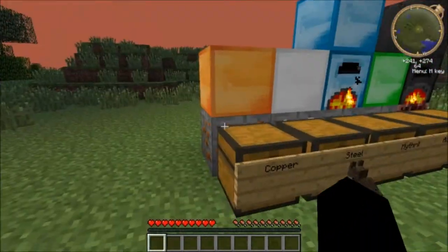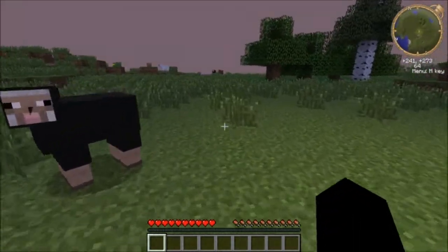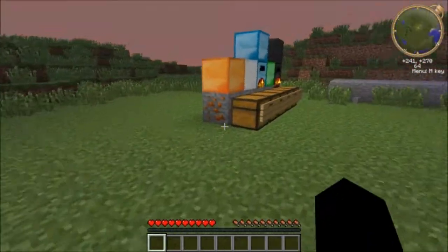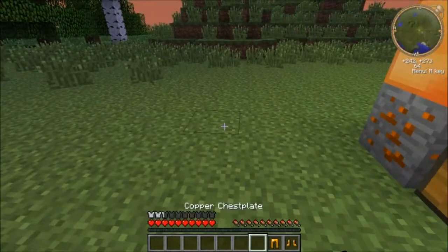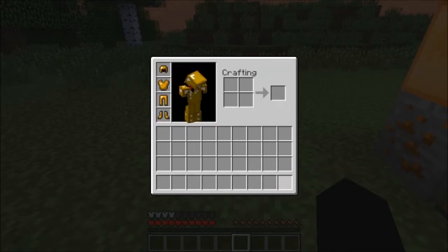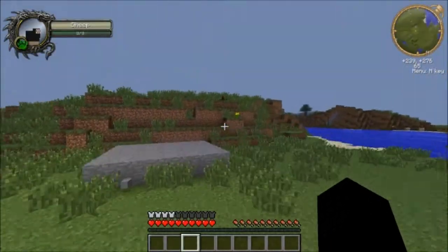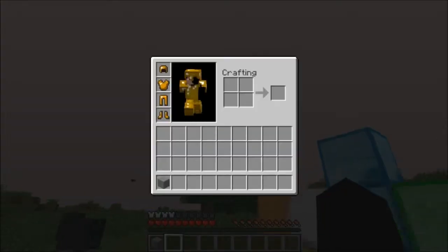First up we got copper. This is the ingot - you can find it in your regular world just under the depths of the earth. It's pretty common, probably like as common as iron, maybe a little bit more. This is how good the armor is: the helmet is as good as an iron one, chest plate is as good as leather, leggings as good as leather, boots as good as leather, so it gives you four. The helmet is just half a bar better.